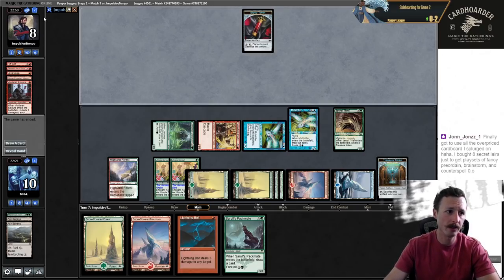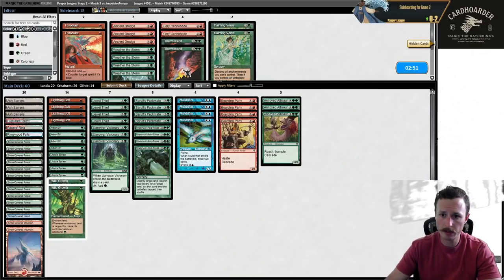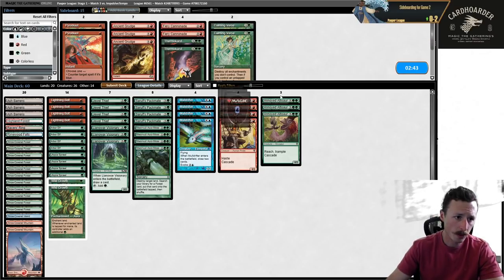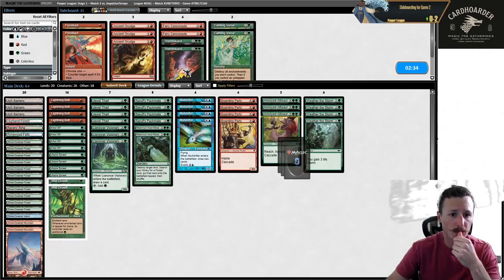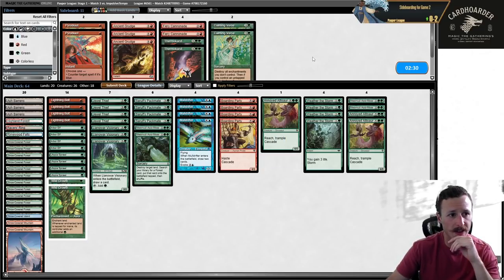They just never drew a second land — seven cards in hand. That was pretty brutal for them honestly. They were on six. Quad Weather the Storm coming in. I think I just take out Acid Moss. Two Acid Mosses and two Dinos. I don't think I really need seven-drops in my deck. I can kill them with all these creatures as long as I survive. Land destruction is usually not that good against them.